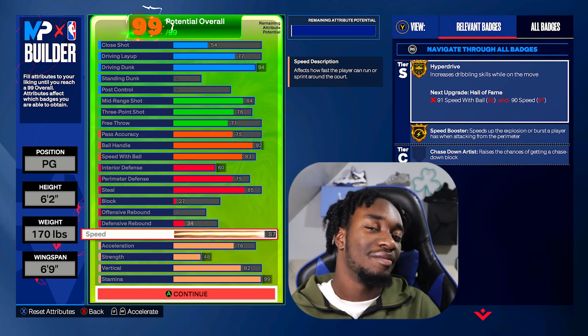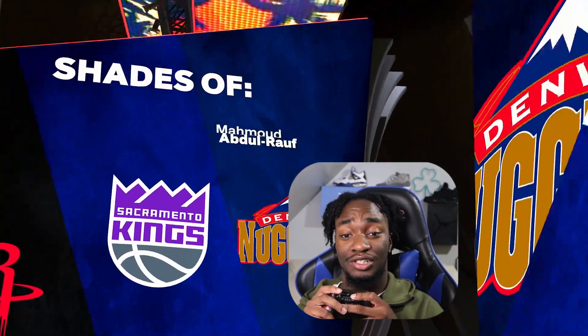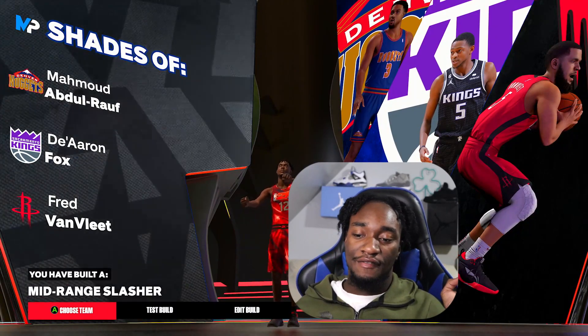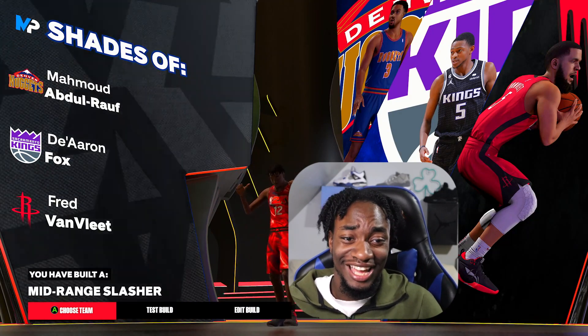This is my official way of going about it. If you guys want to change anything, let me know what changes you would make in the comments. For me personally, with my play style, this is all I need — I got everything I need and I'm going to be hooping, going crazy. Gang, we have built a mid-range slasher. Someone in chat said it's a Fred Van Vliet build — how is it a Fred Van Vliet build? What the heck?